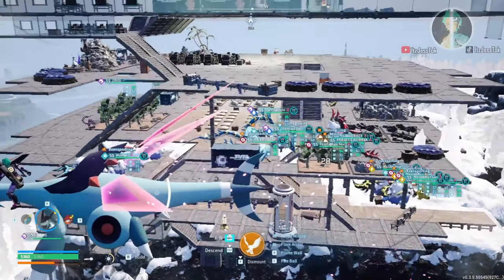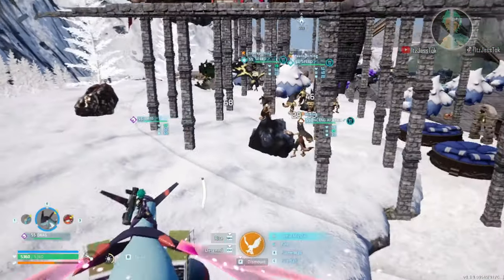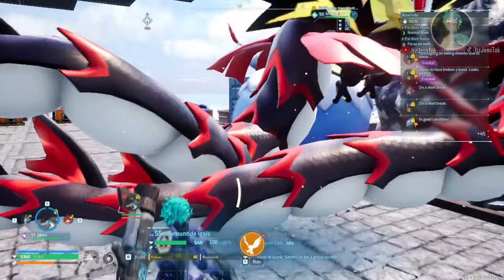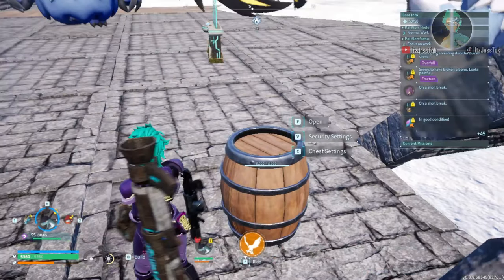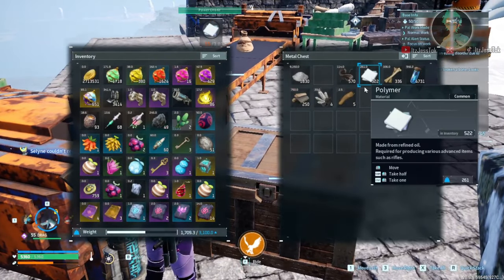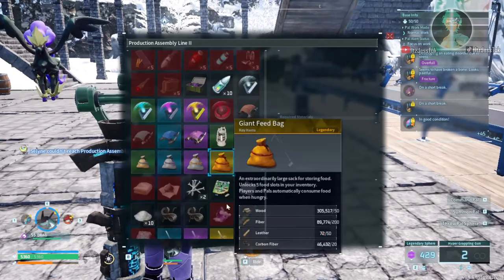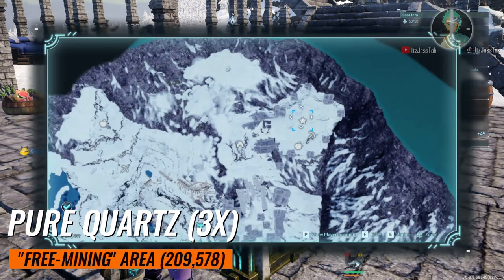Now we're getting into pure quartz. You need pure quartz for circuit boards and similar crafting. This is one of the three recommended pure quartz bases — the one I actually recommend putting your base at. There are supposed to be more quartz rocks, but because I placed foundations down, I don't need them anymore. In the beginning you'll need a lot. Put some Doomuds in this base to make polymer — they poop out HQ pal oil passively. Then combine the polymer with pure quartz to get circuit boards. I've accumulated 57,000 pure quartz here.